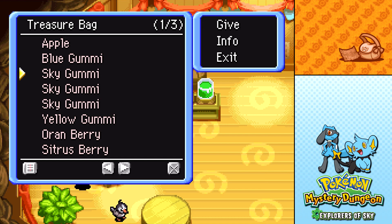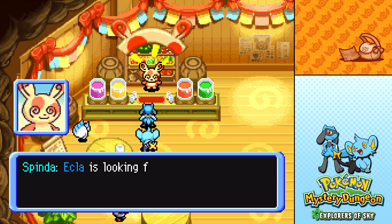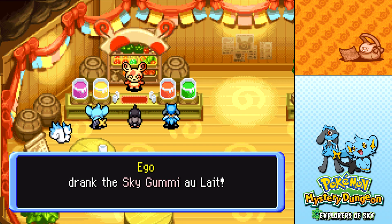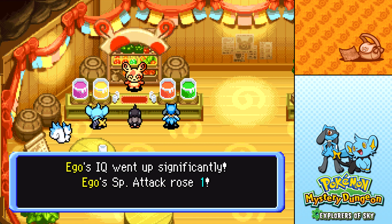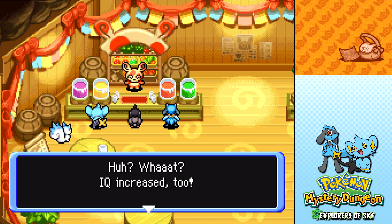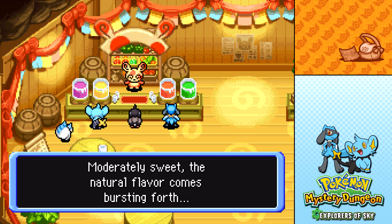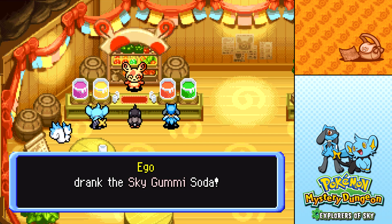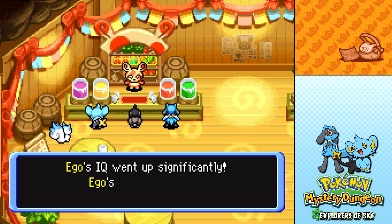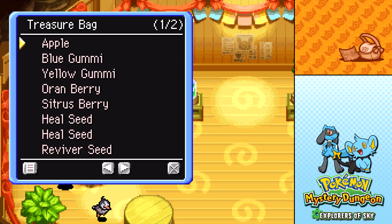We are gonna use this Sky Gummy for Ego. Ego drank the Sky Gummy Olay — an indescribably wonderful flavour, a special blend for the discerning Pokémon. Ego's IQ went up significantly and Special Attack rose by 1. Ego drank the Sky Gummy Broth — moderately sweet, the natural flavour comes bursting forth. IQ went up significantly, Special Defense rose by 1. Ego drank the Sky Gummy Soda — IQ went up significantly, Defense rose by 1. So no new traits, but that's okay. I'll take the stat boosts.